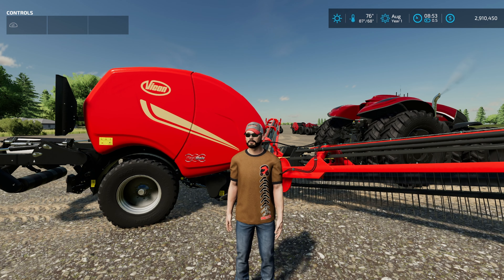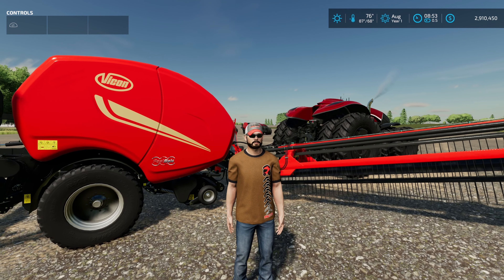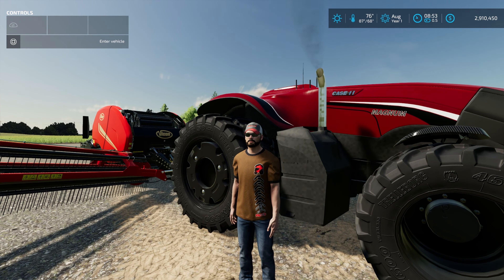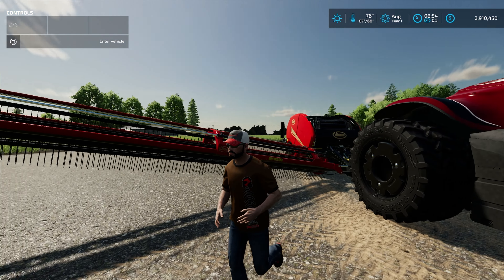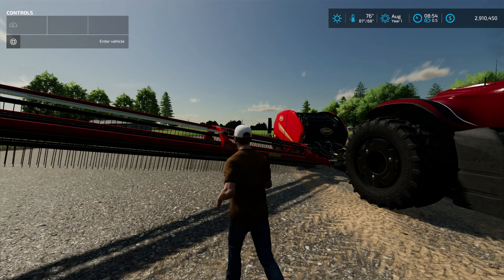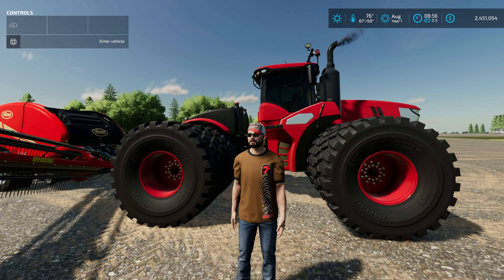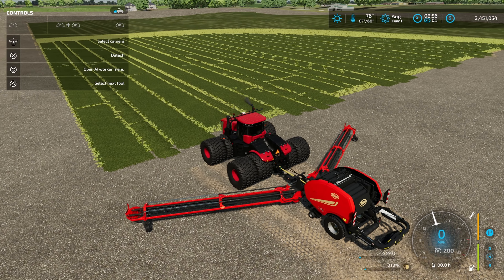I may have made a mistake in the tractor selection when I was testing out this brand new windrowed bailer. This Case Magnum has 450 horsepower and the bailer only needs 270, but people in the comments said that when you increase the width you really need to up the horsepower. So I figured why not run this test again with a tractor that has 5,000 horsepower and a top speed of 200 miles an hour.